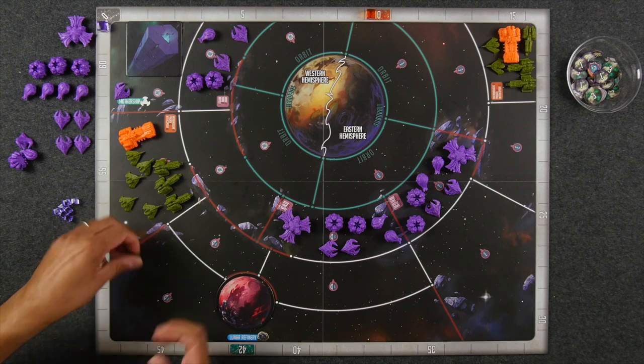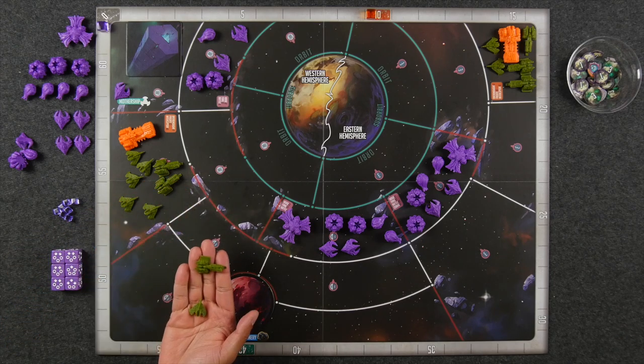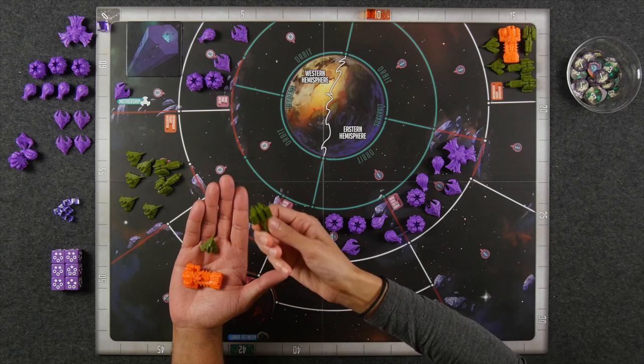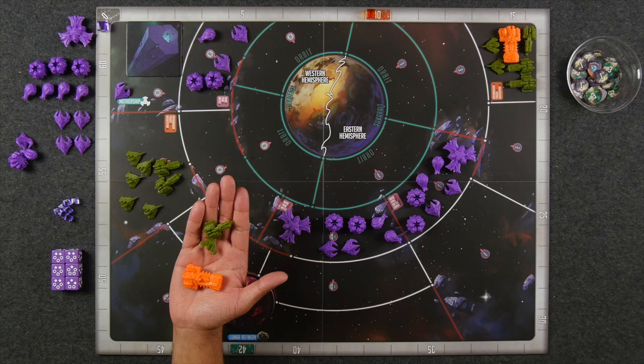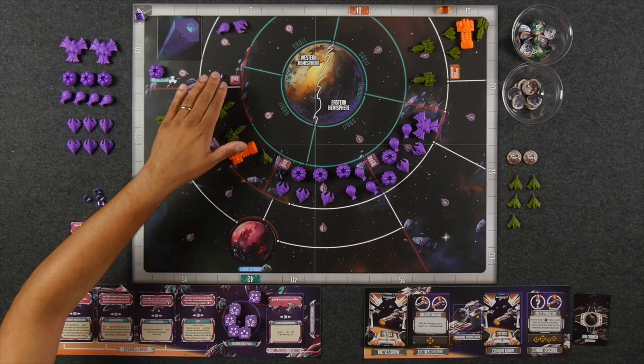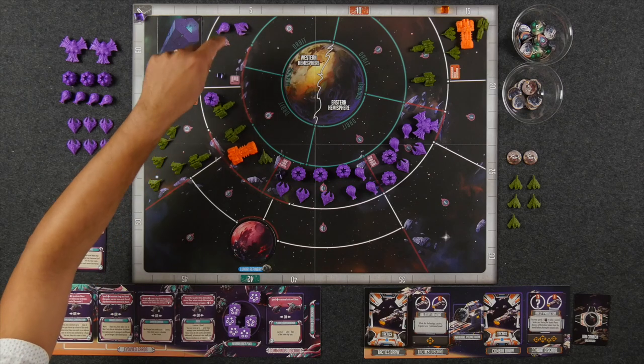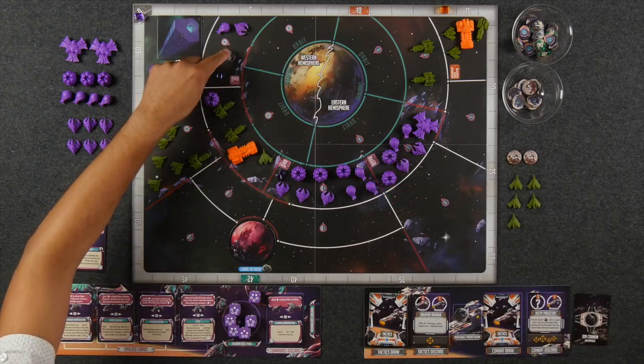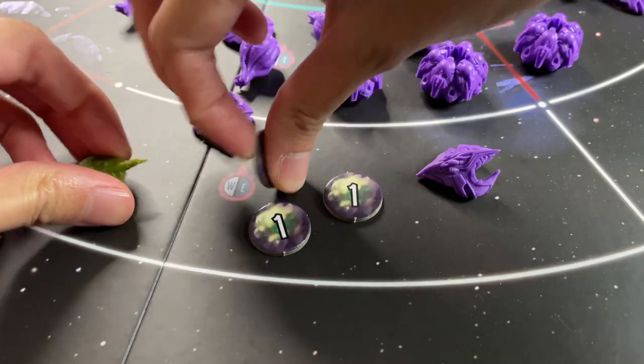The way your combat works is very unique. The human armada player will have three different types of combat ships you can attack: interceptors with three shields, frigates with five shields, and dreadnoughts with nine shields. Destroying a dreadnought — the orange ships — will score you nine victory points, a frigate three victory points, and you also score one victory point for every second enemy ship you destroyed in one round. When activating your ships, you'll be able to place spores that lower the shields of all enemy units in the same zone by one for every spore present. As soon as the number of spores are equal to or greater than the shield value of one of your enemy ships in the same zone, your ships can torpedo them, removing them from the board.